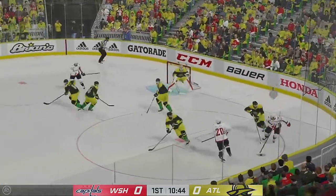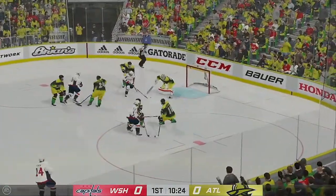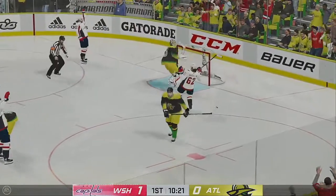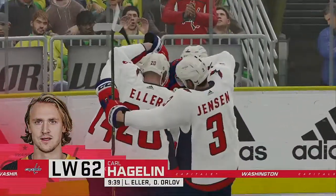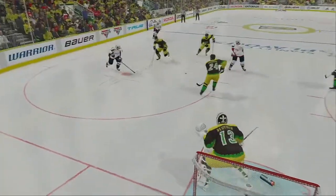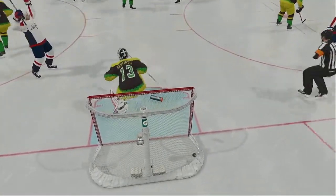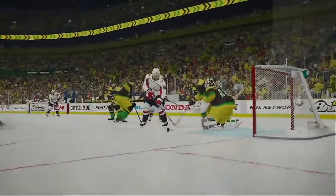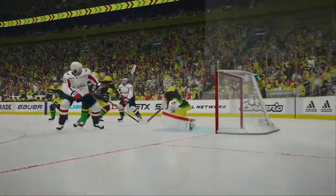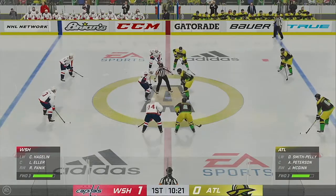Taken by Orlov. Panik's going to play it against the half wall. Moved to the middle. A chance from the slot. Scores! All over the rebound, and he puts it in. That's how you score in tight. Take the rebound, take the gift and put it away. Right at the top of the net. The Capitals draw first blood here as they score the opening goal of the contest.